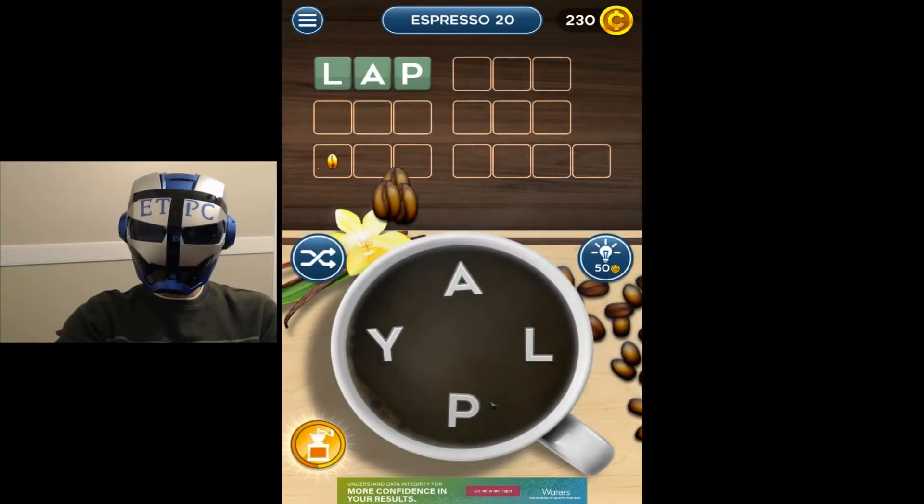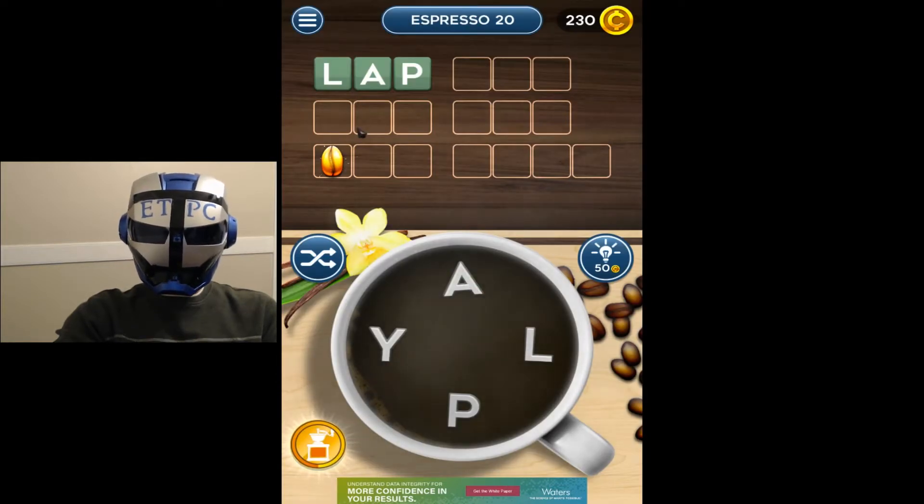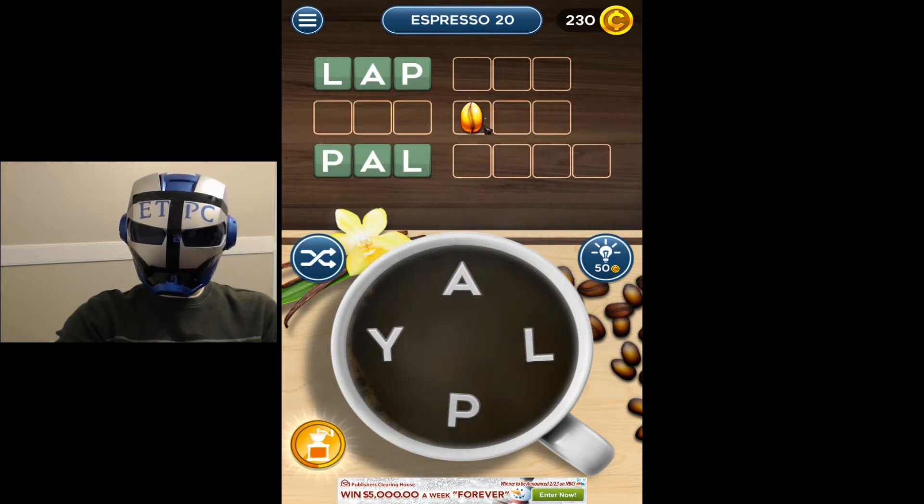Lap. So a new gold coffee bean appears each time one is collected. So if we get that one, then if we go alphabetically... let's try pal. So this one's probably going to start with a Y. Let's go with yap.